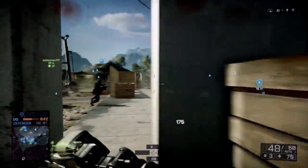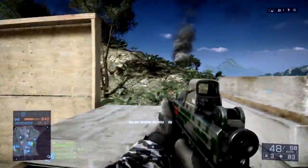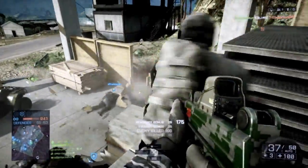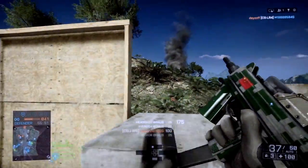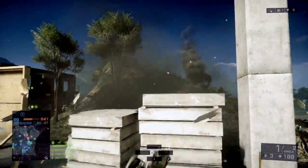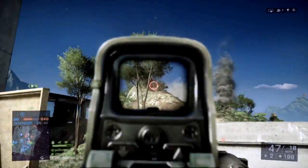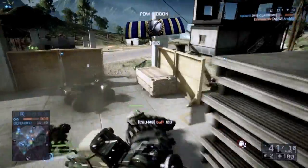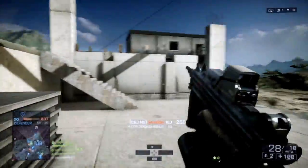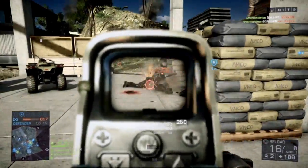That weapon is the Carl Gustav Rocket Launcher from Battlefield Bad Company 2. The CBJ-MS was first introduced in August of 2000 by a man named Bertil Johansson. The weapon had a variety of traits that made it unique from other standard PDWs of its time. First off, it could fire one of two different types of ammunition. For military purposes and in the case of BF4, the 6.5x25mm CBJ cartridge is used, but in training environments or standard police usage, the barrel can be modified to fire 9x19mm Parabellum ammunition.